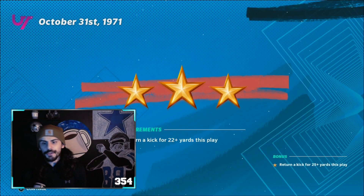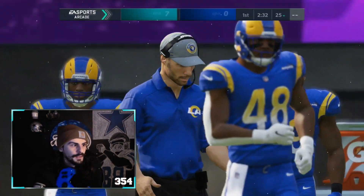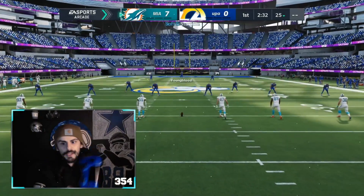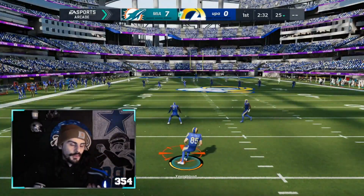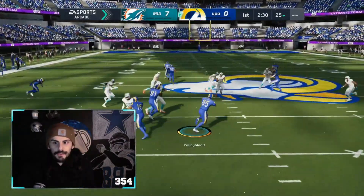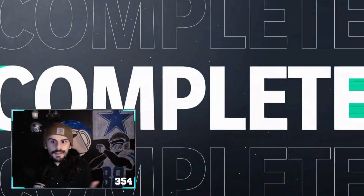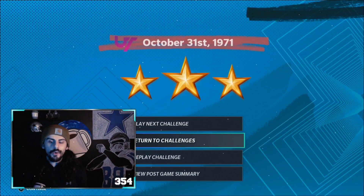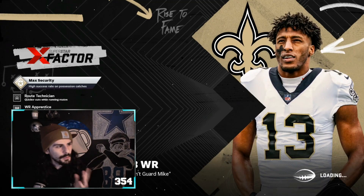All you gotta do is return a kickoff — you don't even need to hold the controller. Usually what I do is I just click the button here real quick, return the kick, and let it do it on its own. You can roll with it if you want, but you really don't even need to take time to do it — it'll literally do itself and complete the challenge more than likely. Right there — completed. Then you back out.